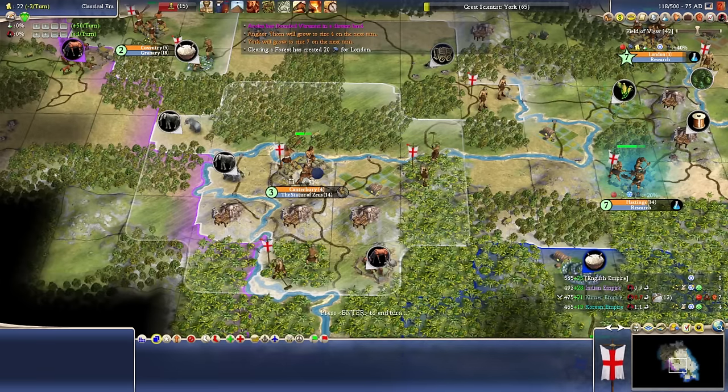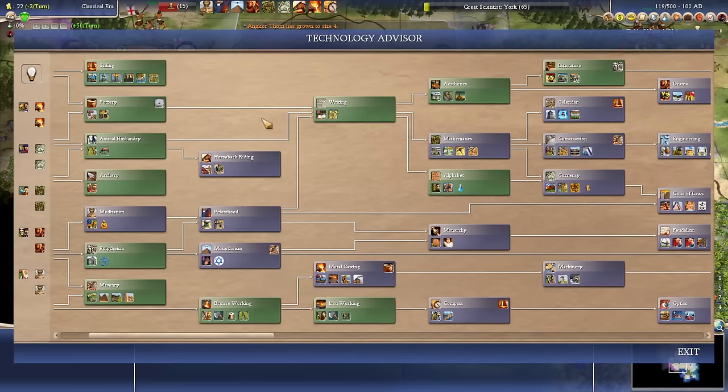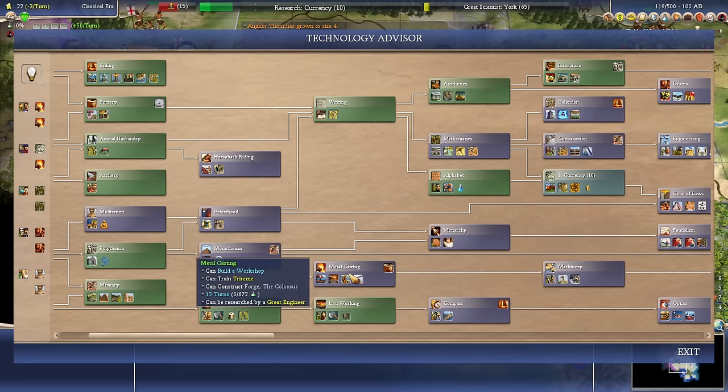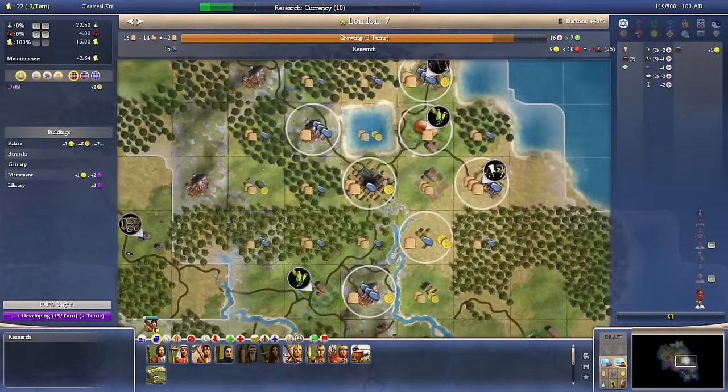Literature done in one turn. We need to start getting Currency for the market, and Metal Casting for the forge — these are very key buildings that we're going to want to have running.